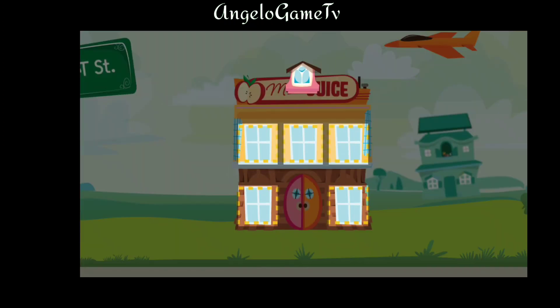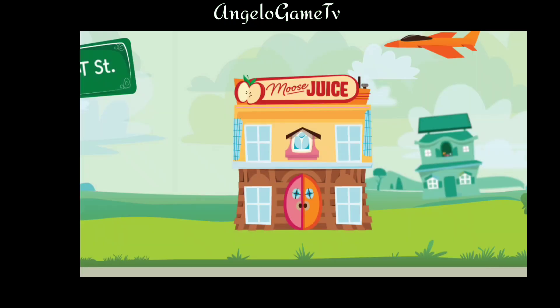Choose an item for your city. Bye-bye. Place the item where you want it. Tap the OK button when you are done.